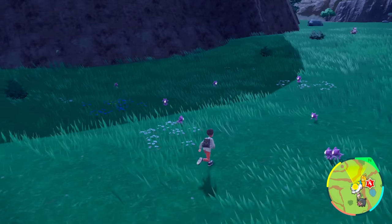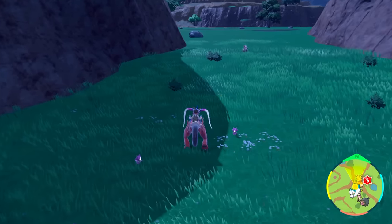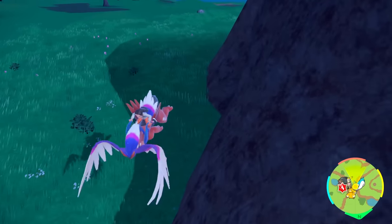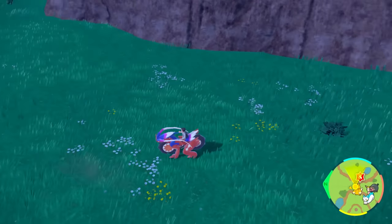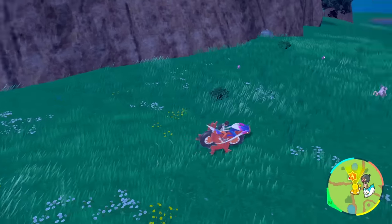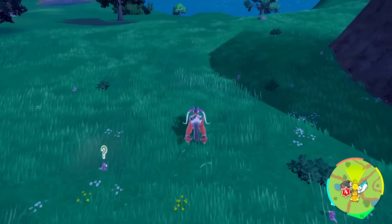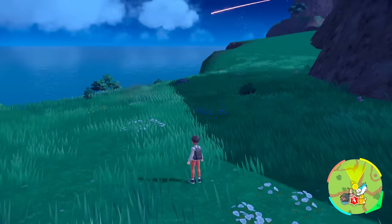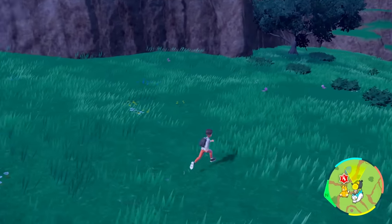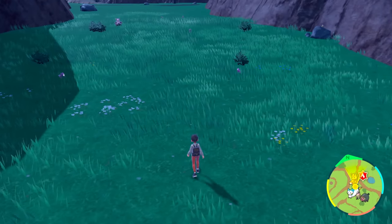The best way to deal with these guys is just despawn the entire group out — walk away from them because there's a lot over there. Just fly away, despawn the group, and then head back to that spot. Make sure to check your back because sometimes they spawn behind you when you're heading to the new location. Come back and if you're lucky you will get a shiny one to spawn. That's pretty much how you're going to be hunting down Toxel, which can evolve into Toxtricity.